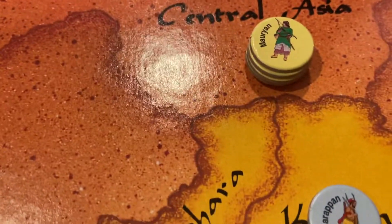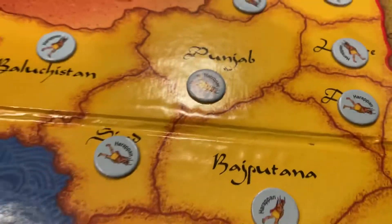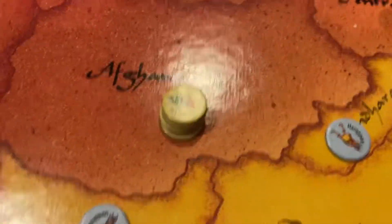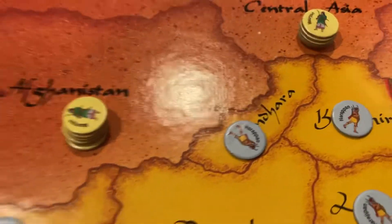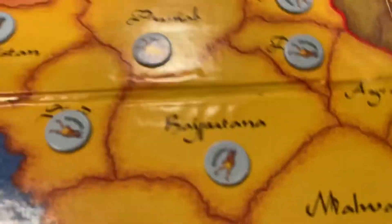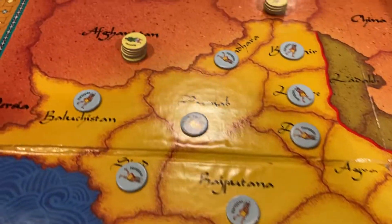These stacks could attack all across the border and penetrate as far as they can. After the movement is done for a nation, you then do combat. You don't move and attack and move and attack — you move all your guys, then you have combat.